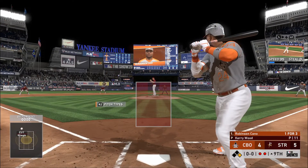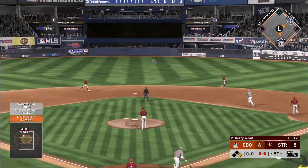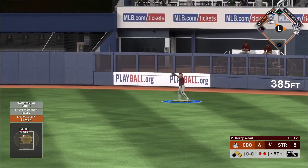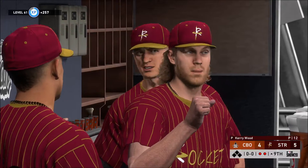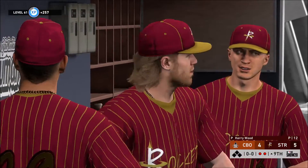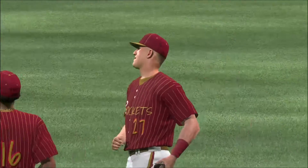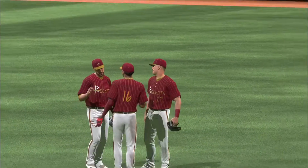So the lineup flips over and digging in — Robinson Cano, he's got a hit in three at-bats to this point. Sent out to straight away center field — Trout is there, makes the catch and the ball game is over. It's anybody's guess what will happen when two teams clash in Diamond Dynasty. We get a one-run contest here offering just about everything you want in a game of baseball.